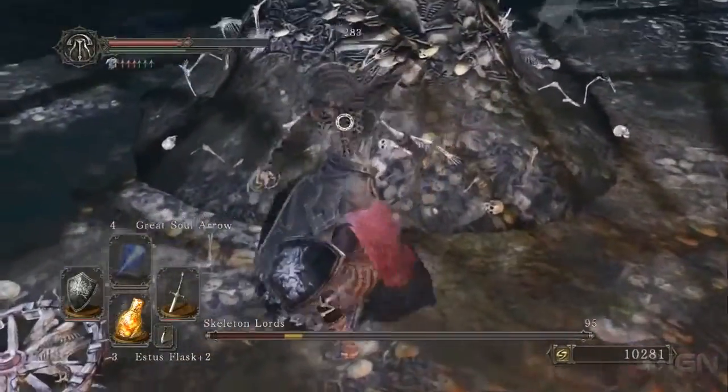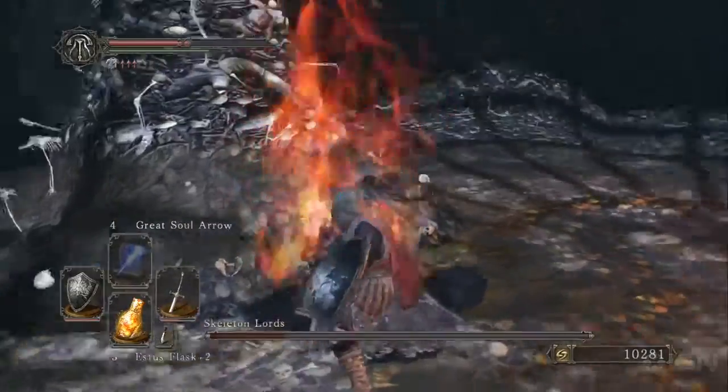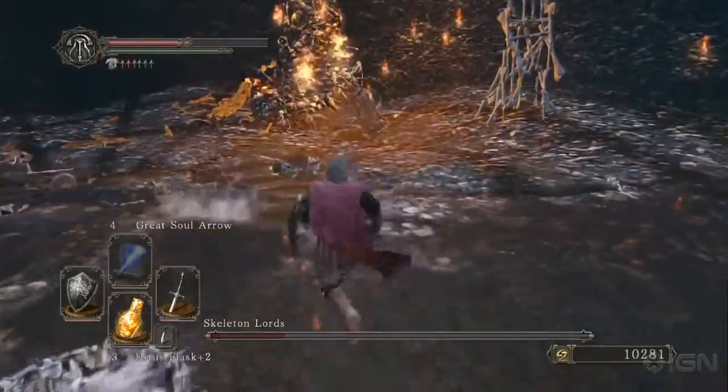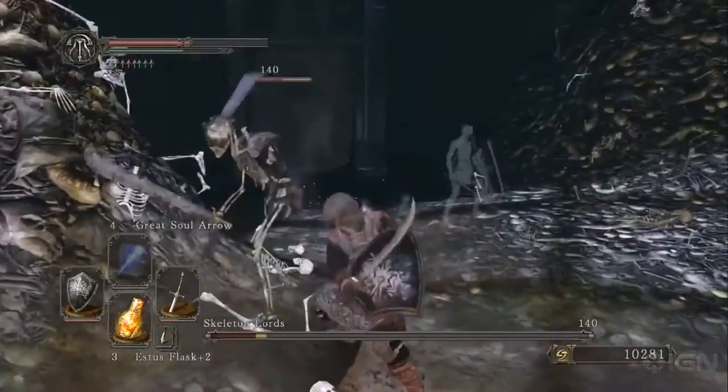Once you kill the pinwheels, you can take down the last two bosses. When you kill the second one, he will summon more minions, but it's very easy to deal with. And then when you kill those minions, you kill the third boss. More minions will come up, but again it's just going to be simple skeletons — you'll be able to kill them no problem.